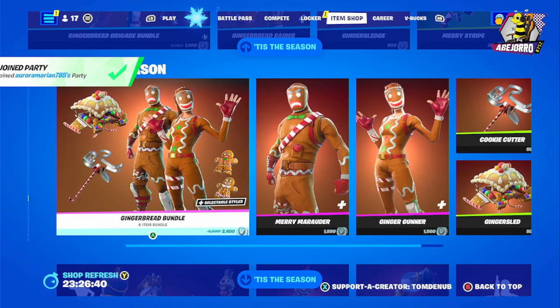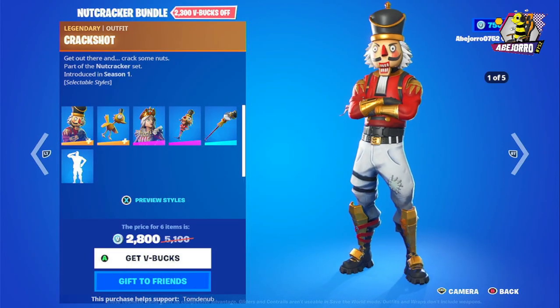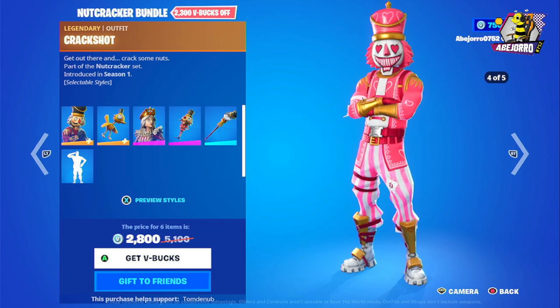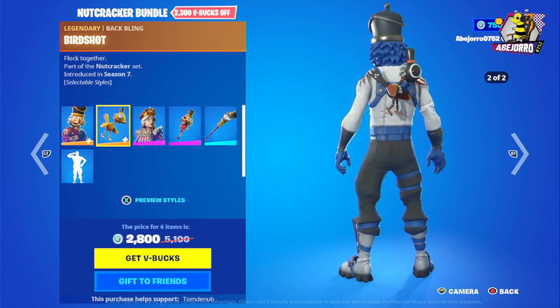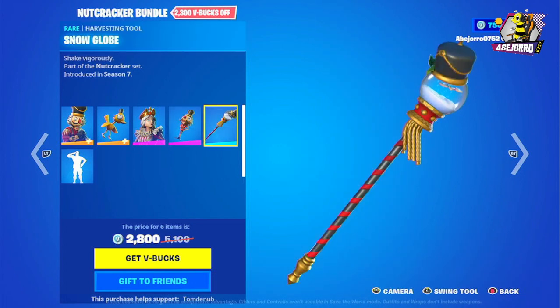Now let's take a look at the Nutcracker bundle. We have the Crack Shot outfit here in five different styles. The price is 2800 V-Bucks. Then we have the back bling in two different styles, and we also have Crackabella — she's one style only — with the back bling Snack Shot. Then we have the Snow Globe harvesting tool, really cool and very Christmassy.